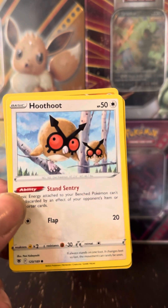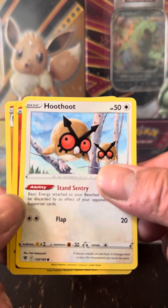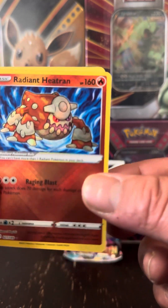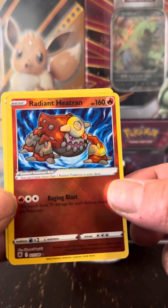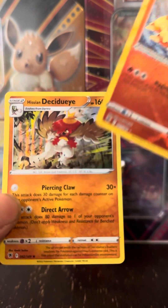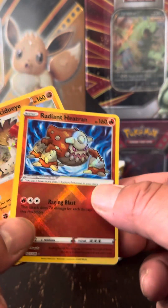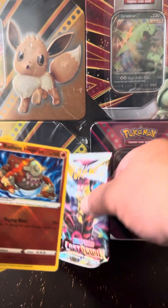Oshawott. We got the Ho-Oh. Oh, I'll take it, baby. We got the Radiant Heatran. And the Hisuian Decidueye. So that's two nice pulls already off the rip. I'll take those, guys.